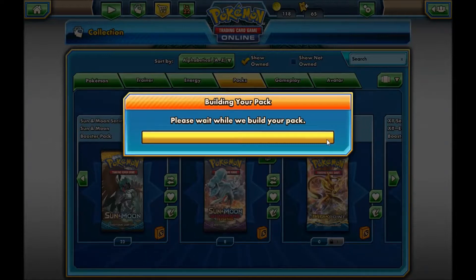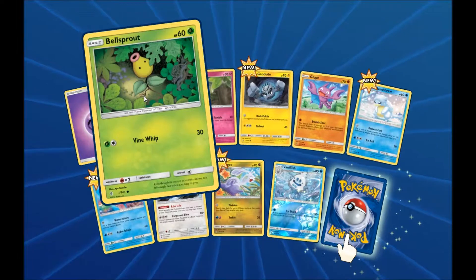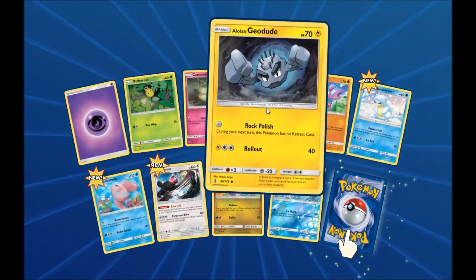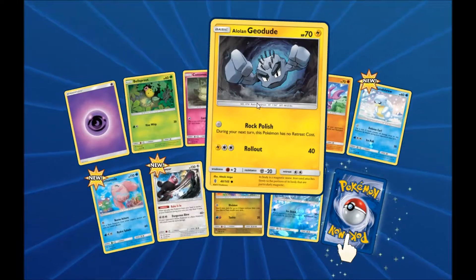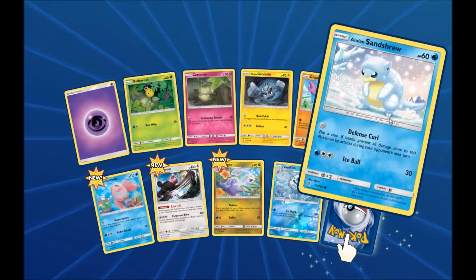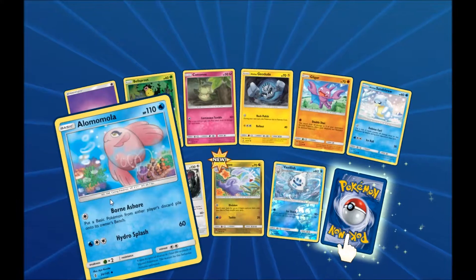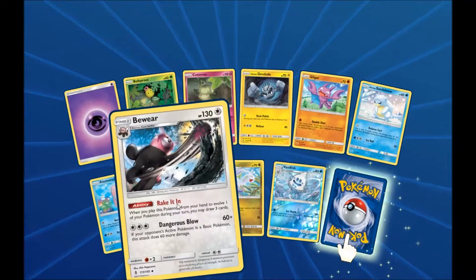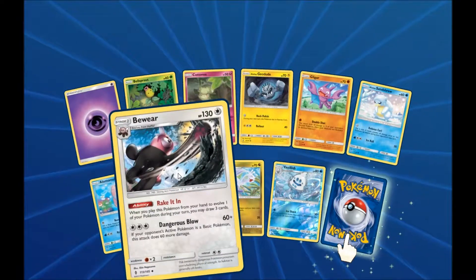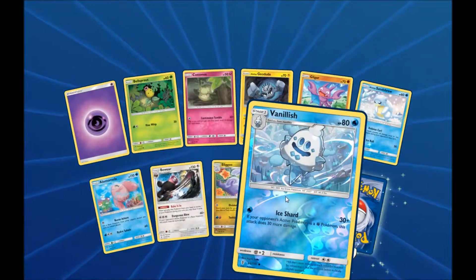Pack number four, here we go. Lots of new cards in this one. We've got a Nelserao, a Kotki, an Alolan Geodude which is now an Electric-type — I think that's a lot better than the Digwit crap. We've got an Alolan Sandshrew, an Oloamola, a D-Ware, and another Vanillish Reverse Holo.